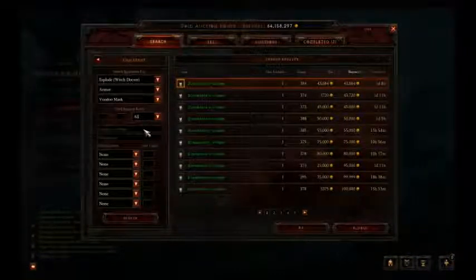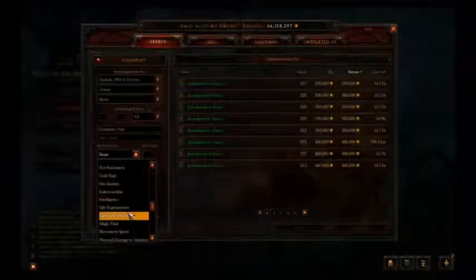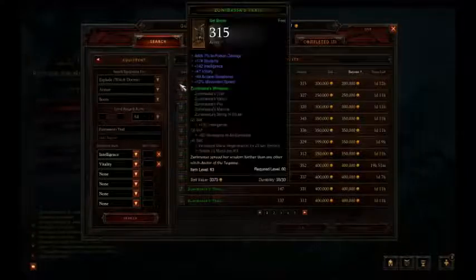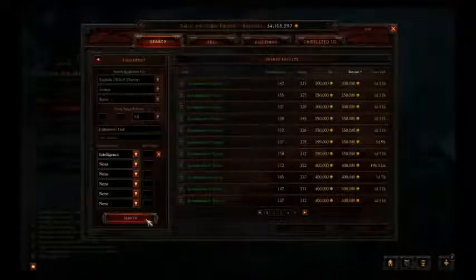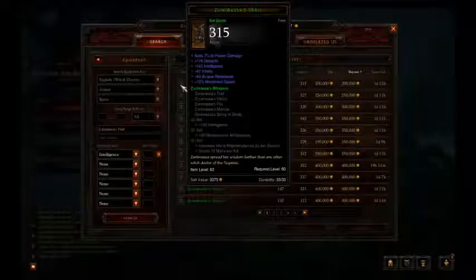Now we're gonna go for the Zunimassa's Trail, which are the boots. I'm gonna look for one that has Intelligence and Vitality. These things usually come with movement speed, so free movement speed is always pretty nice. You can take Vitality off if you can't find a good deal and it might reduce the price a bit. This one has 142 Intelligence — that's pretty good. Let's take that one.